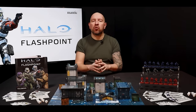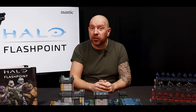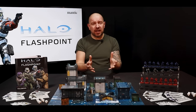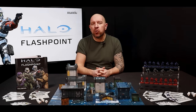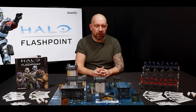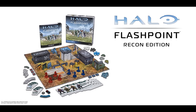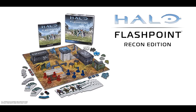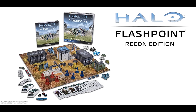The starter box comes in two different versions, Recon and Spartan, so pay attention. If you're maybe new to miniatures tabletop games and you want to just dip your toe in and see if this is something for you, then choose the Recon Edition. It contains eight Spartan miniatures, ten weapon cards, a pack of terrain, plus all of the dice, tokens and extras that you need to get playing right away.